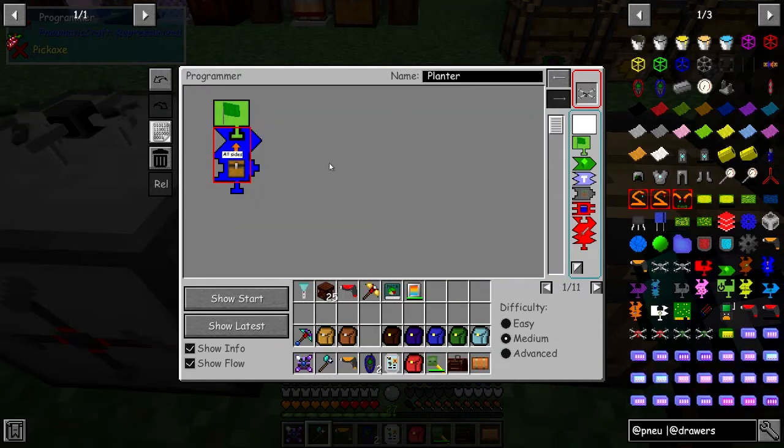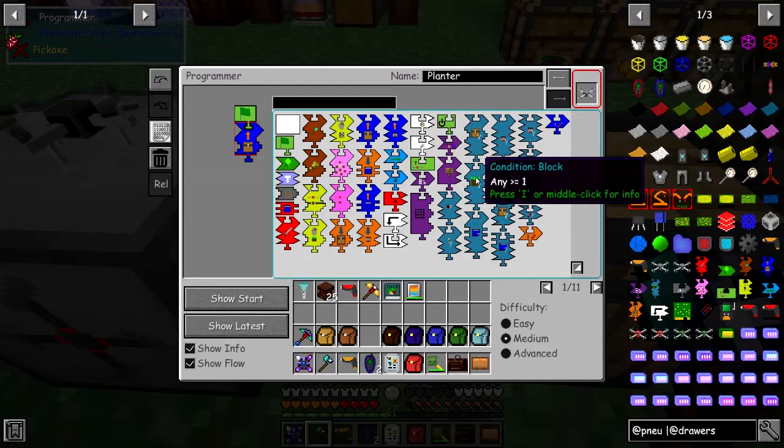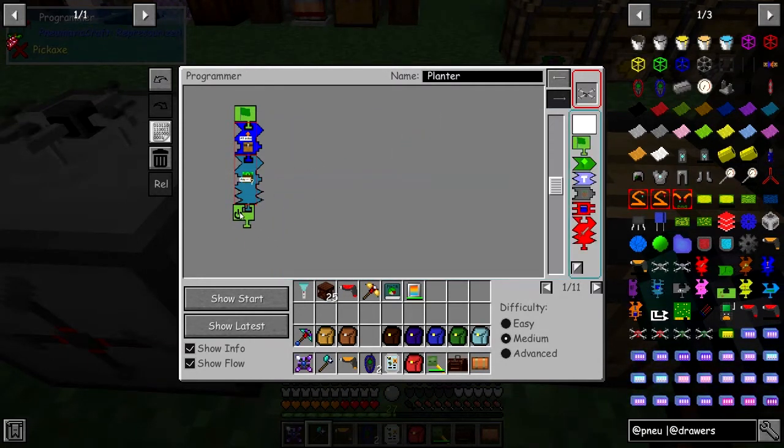I'll scroll out a bit to make this a little smaller so we can get all the pieces in that we need. Then we're going to go and check for an item — this is where the condition comes in. We need a condition block, and you'll notice this has got different faces on it: the area piece, the item piece, and a text piece. The text piece is where it jumps to, and on the bottom of this we're going to put a sleep or standby.